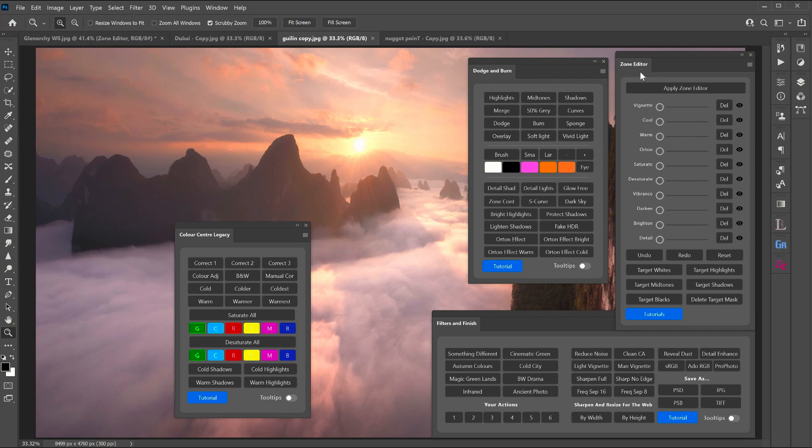The newest addition to Riot Pro 6 is the zone editor, which includes great functions such as vignette, Orton effect, vibrance, and detail enhance, among others, to help make your images stand out. These functions are often quite complex to do manually in Photoshop, but they've been simplified to a simple slider so you just control how strong you want those effects.